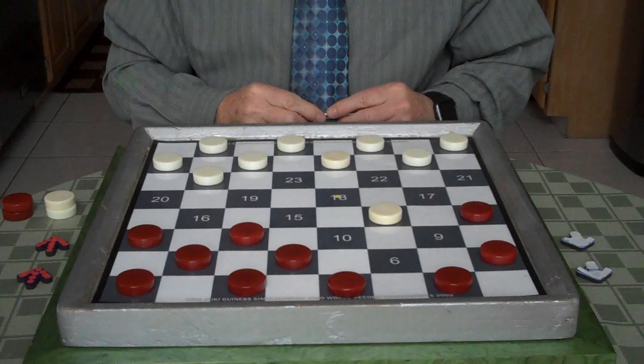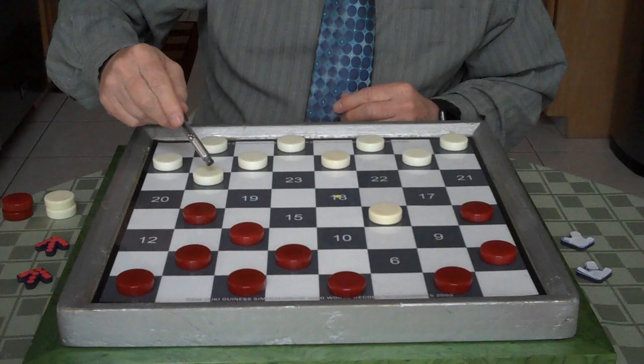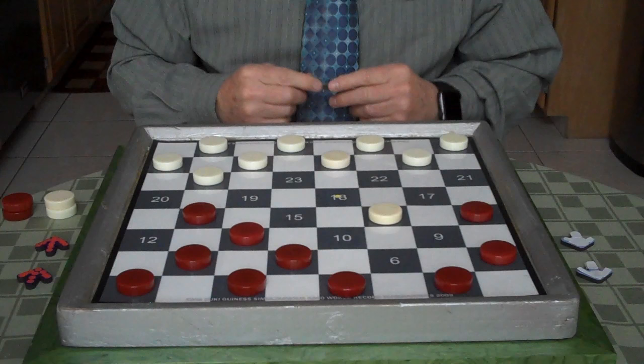It's your move, you go 12 to 16. Now one of the reasons why is, if white goes 25 to 22, you would go here, he jumps, and you jump two, and after he jumps, you equalize. So you're trying to equalize as fast as you can.